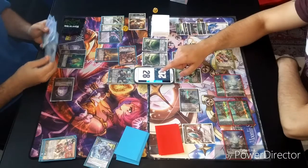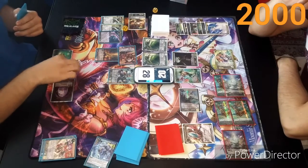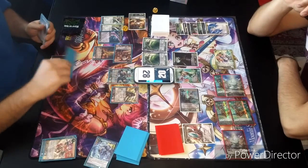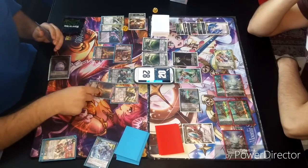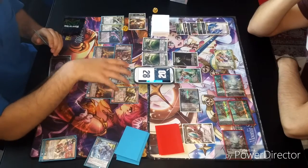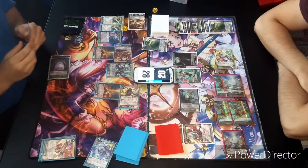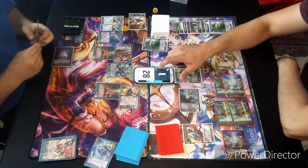That's fine. She'll put me at 2000. And I will actually spend my three will — one, two, three — and attempt to summon my Susan. That's fine. I will activate Susan's effect to add the Ami from hand. And using his second ability, I will choose to shoot. Pass to you, sir.